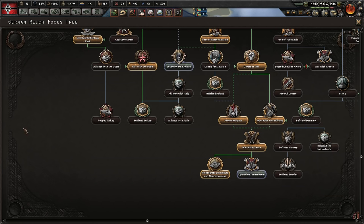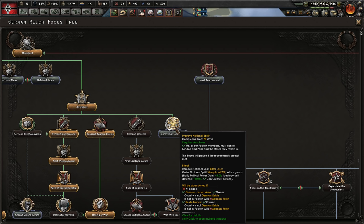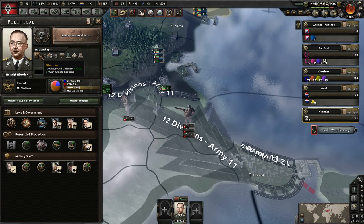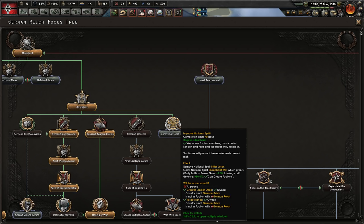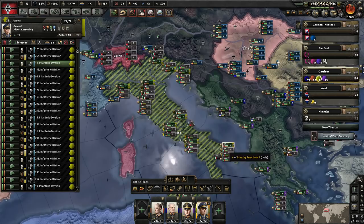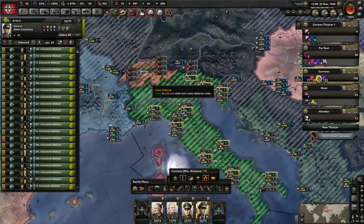This is an ability to invade Switzerland — should we do that? Improved national spirit gives more political power. Removes bitter loser and gains triumphant will, gains daily political power. You can only do that when you're at war as well. Interesting. I'm going to put you here to suppress. We were defending the coast because it's Italy that got capitulated.